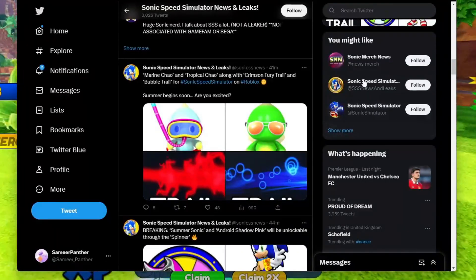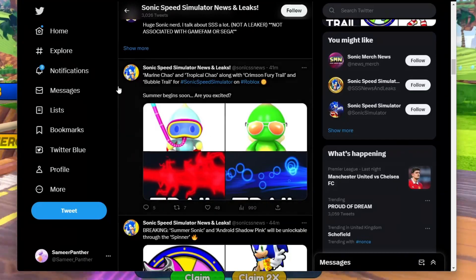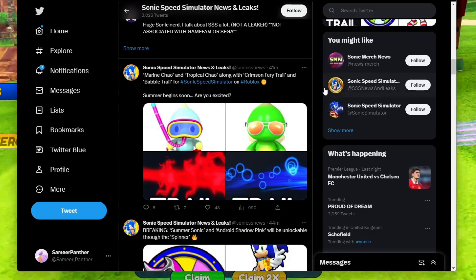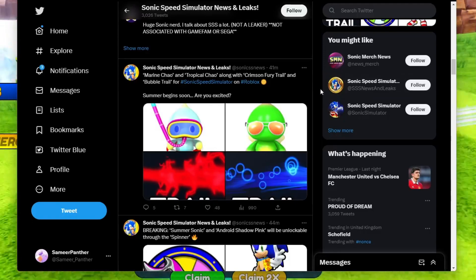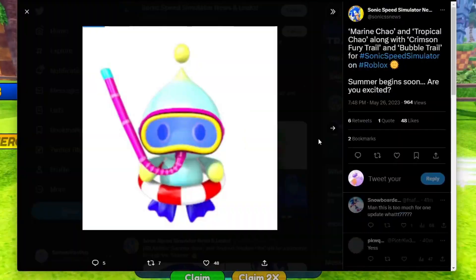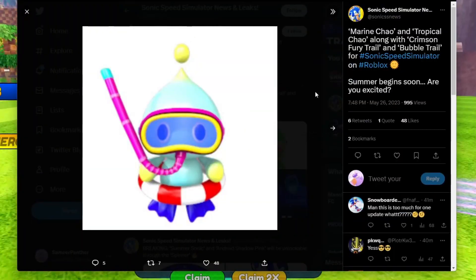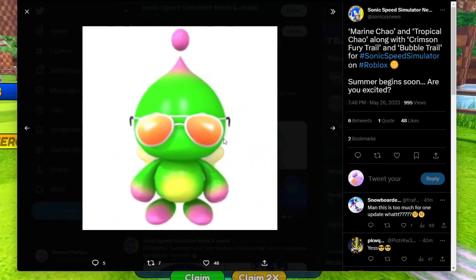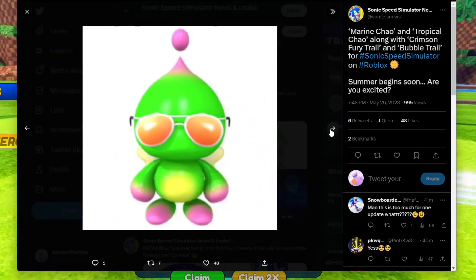Here we are on the Leaks page for Sonic Speed Simulator. This is just the Marine Chow and the Tropical Chow, along with the Crimson Fury Trail and the Bubble Trail — all will be coming out very, very soon in the next update. This is the Marine Chow, I'm assuming, and this is the Tropical Chow. They both look pretty chill, pretty cool.